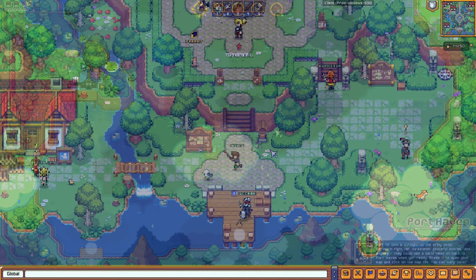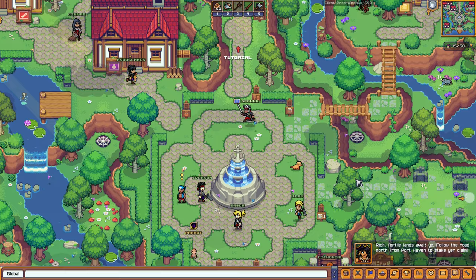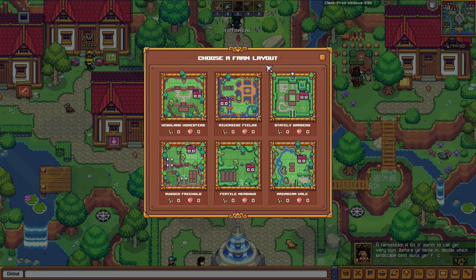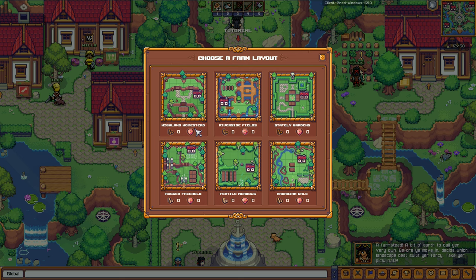Tutorial time — 'Rich, fertile lands await ye. Follow the road north from Port Haven to stake your claim.' We're asked to choose a farm layout. This is starting to feel like Harvest Moon. We pick a layout and there goes our farm.